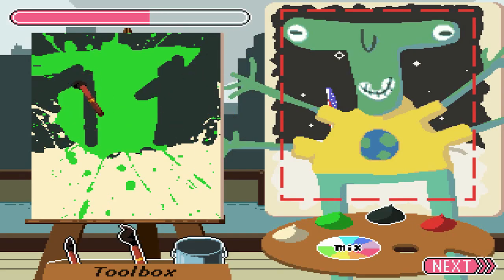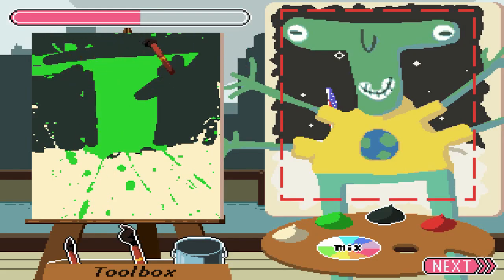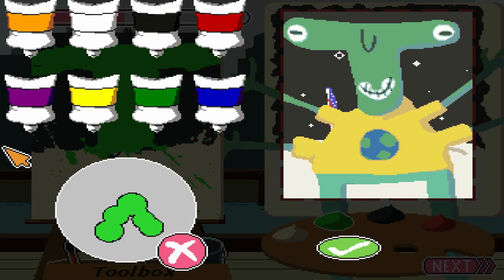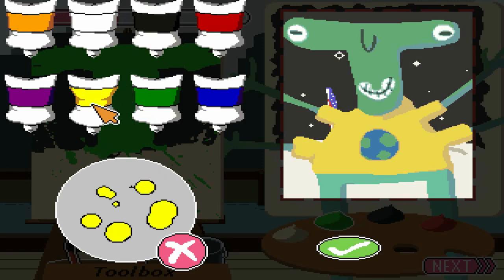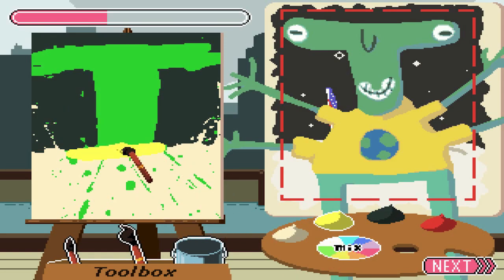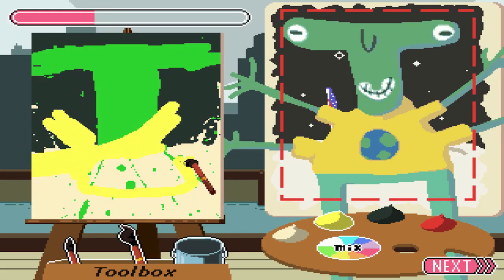Oh my God, how did I do this? Oh, that's beautiful. Beautiful, beautiful. That's it. Quick, get some yellow. Mix. Oh, you need the green and then white. Yes. Look at that. Perfect. He's got four arms. It's an alien. Alien man.